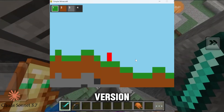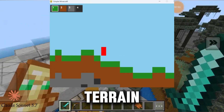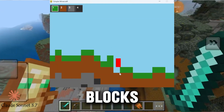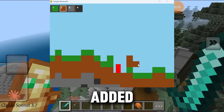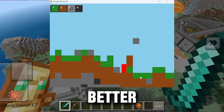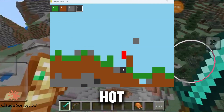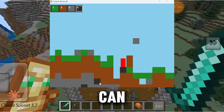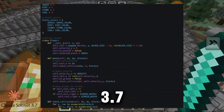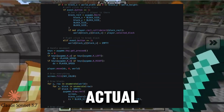Claude 3.7's version takes things up a notch. We still have basic terrain with grass and dirt, but now there is also stone and coal blocks. This AI added an inventory system, so when we mine a block it gets stored. And even better – we can place blocks back. It also includes a hotkey system, so I can press 1 to 4 to select different block types. Overall, Claude 3.7 did the best job in this challenge – it feels more like an actual game.